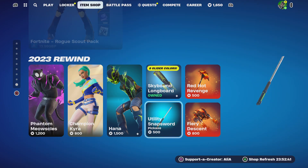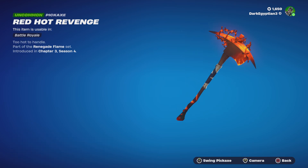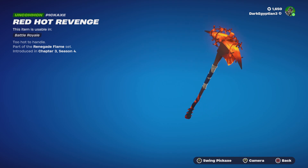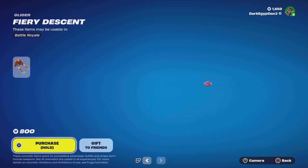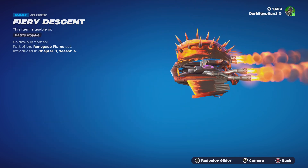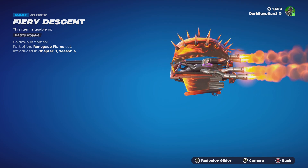Moving on to the last two items in tonight's item shop. We have the Red Hot Revenge harvesting tool — 'Too hot to handle,' part of the Renegade Flame set. It's literally a pickaxe mixed with an axe, with a nice little air-parking animation effect. Last but not least, we have the Fire Industry Glider — 'Go down in flames' — with a nice animation on the sails and wings.